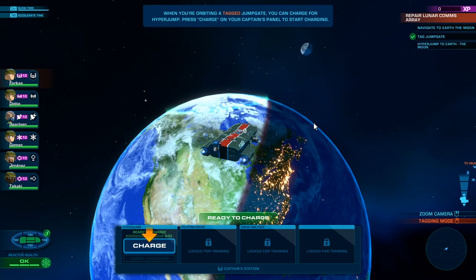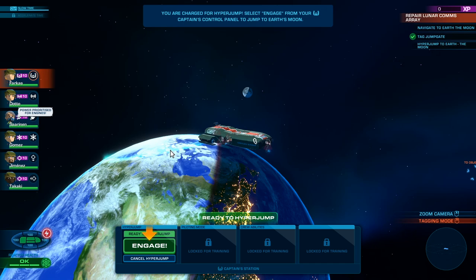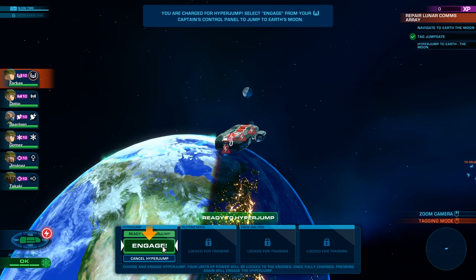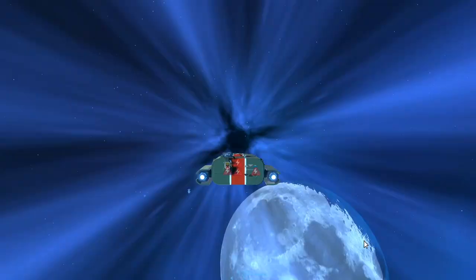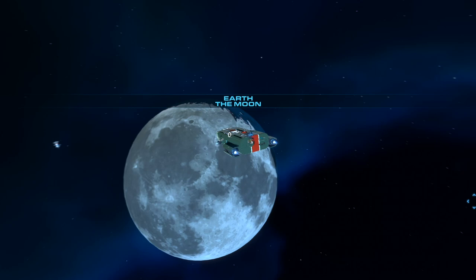When you're orbiting a jump gate, you can charge for hyper jump. Press charge on your captain's panel to start charging. Charge your hyper jump — you are charged. Let's select engage. Jump to the Earth's moon. Look at this — there we go, we're jumping to the moon!